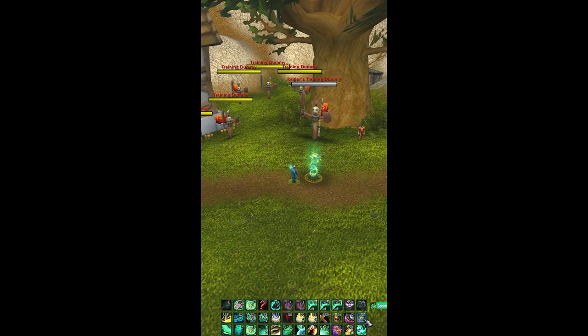Another spell to keep in mind is Bonus Brew. When you use Bonus Brew on yourself, you have a chance to proc your Gusts of Mist and the Bonus Brew healing — and you put it all together. So you get the Bonus Mastery from your Bonus Brew and the Bonus Mastery from your Essence Font.